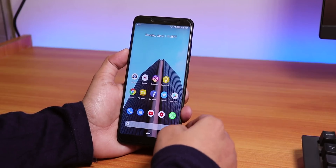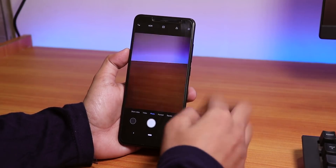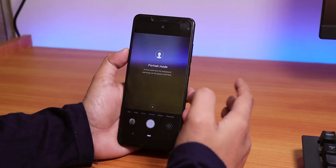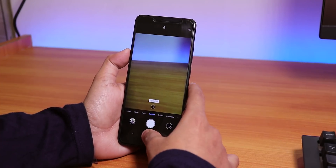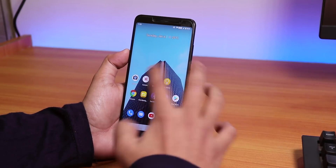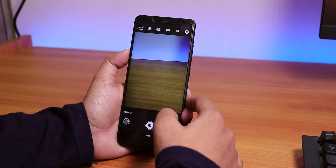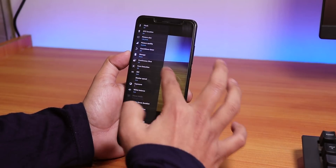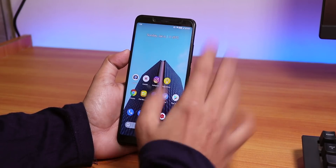The stock cameras on this ROM include the Miadeo camera, and portrait mode works fine. You also get the Snapdragon camera, which is the ZenFone camera app, and all settings are present. So both cameras are there and both work perfectly fine.